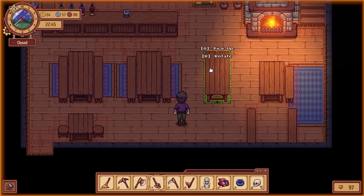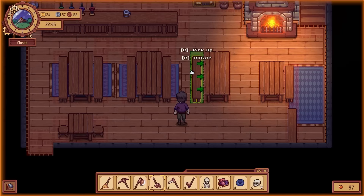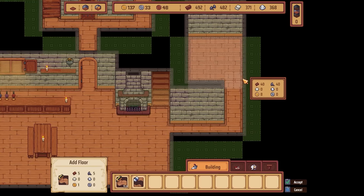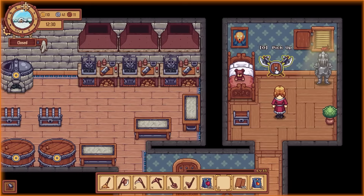Traveler's Rest is a delightful tavern management game where you play as an innkeeper on a journey to transform a run-down tavern into a bustling social hub. Set in a cheerful fantasy world, you can brew your own beer, run a farm, craft unique dishes and drinks, and build relationships with the colorful characters you meet. The game combines elements of crafting, farming, and building, allowing you to create a cozy and inviting space for your customers. As you progress, you'll discover new recipes, upgrade your tavern, and explore the world around you.